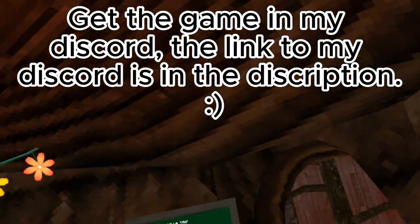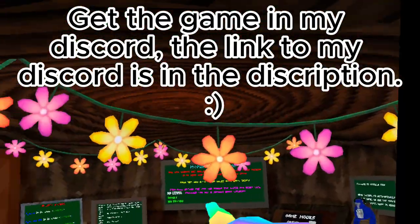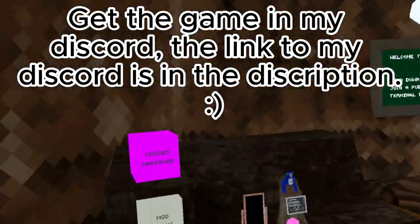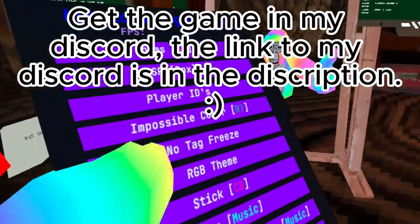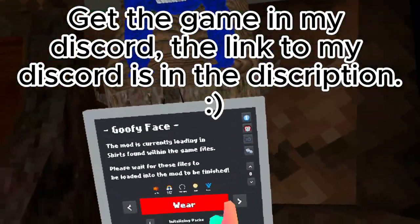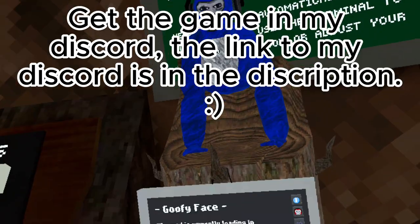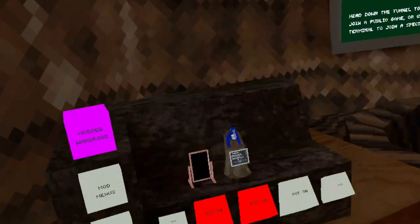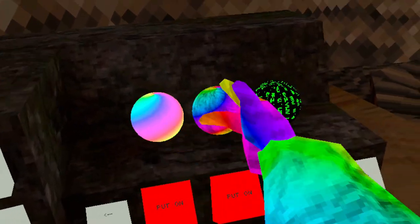This might be the newest best Gorilla Tag copy - it's in the Spring 2024 update. It has mods - cosmetic mods - but it only has one face, this one right here. Yeah, it has colors.